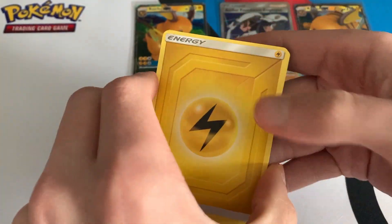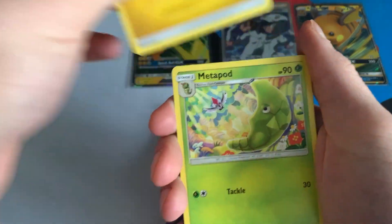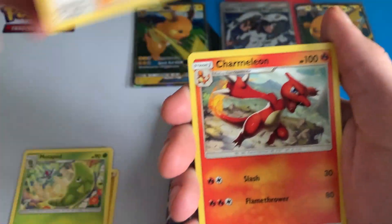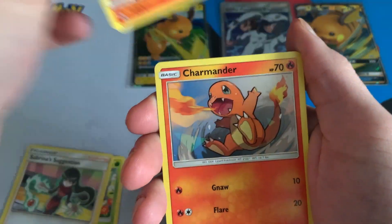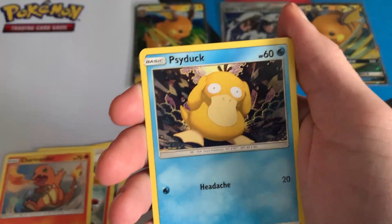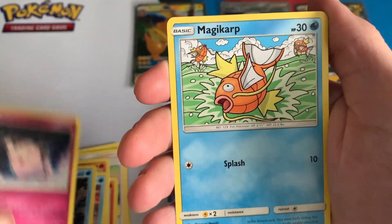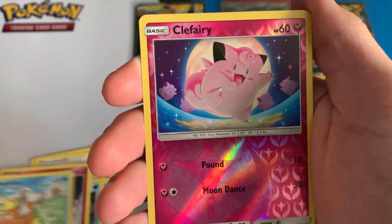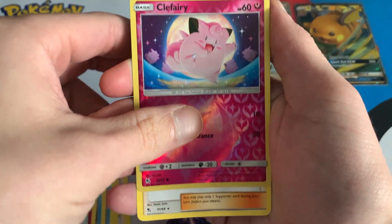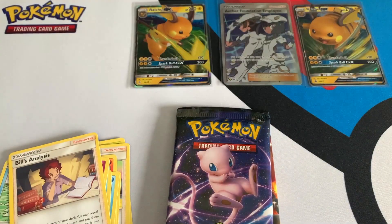Fire energy — oh, lightning energy, okay. Metapod, Sabrina's Suggestion, Charmeleon, Charmander, Slowpoke, Psyduck, Clefairy, Magikarp. A reverse holo Clefairy, and a regular rare Bills Analysis. Not bad, not bad.